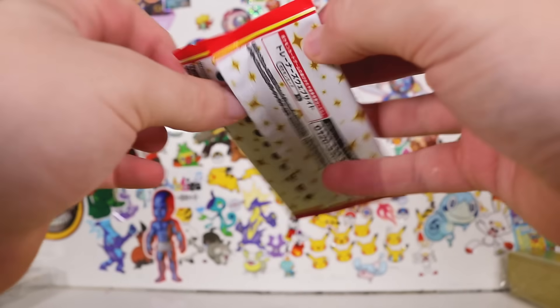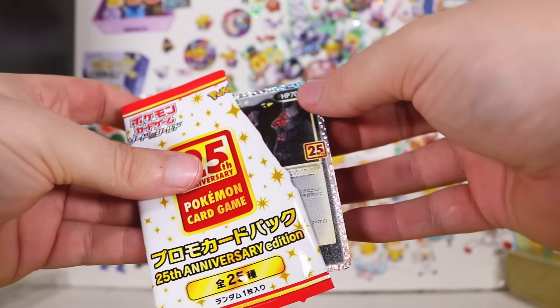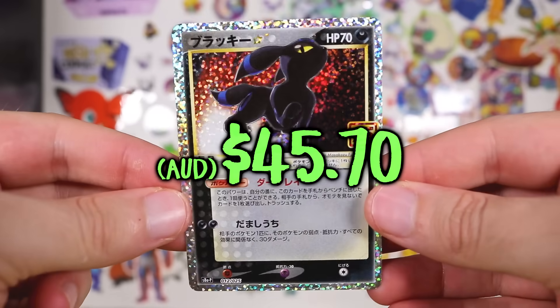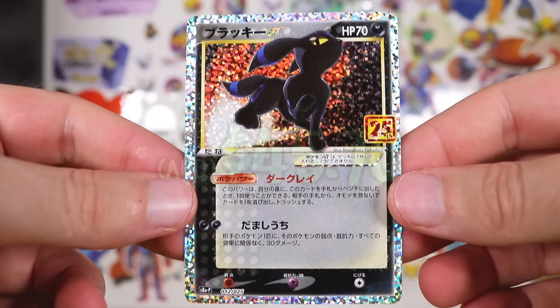Another pack. What are we gonna get in this one? Oh! Yes! That's good, I think! That's something - that's a nice little something-something! Little shiny Umbreon! Gold star!